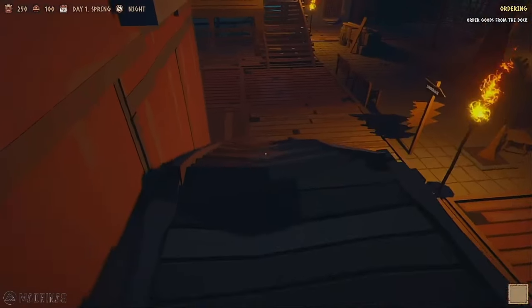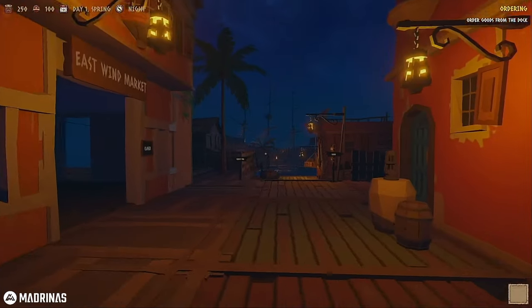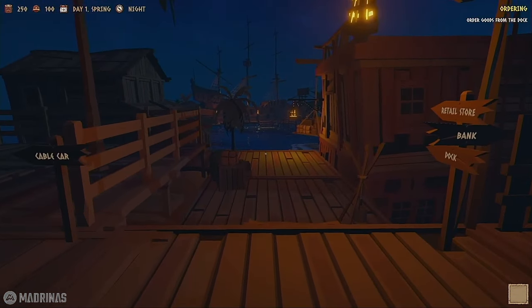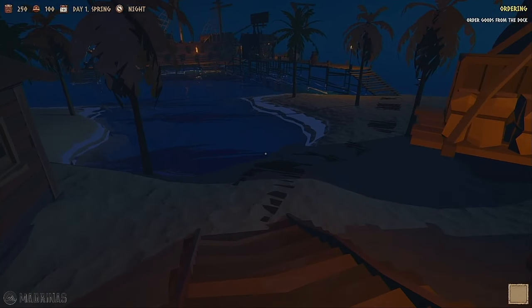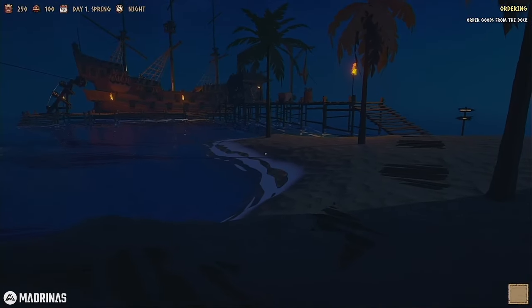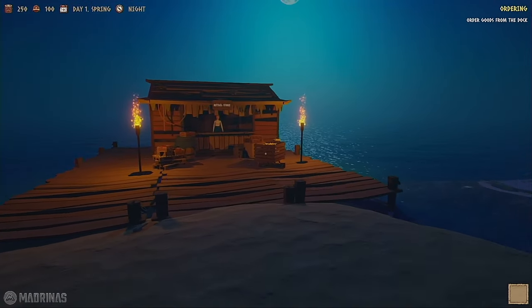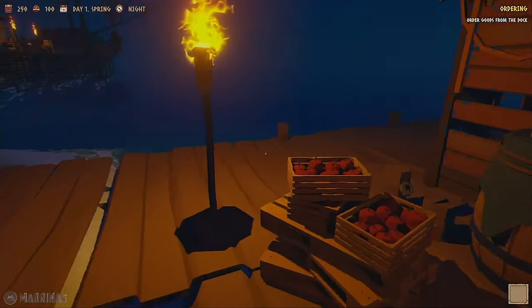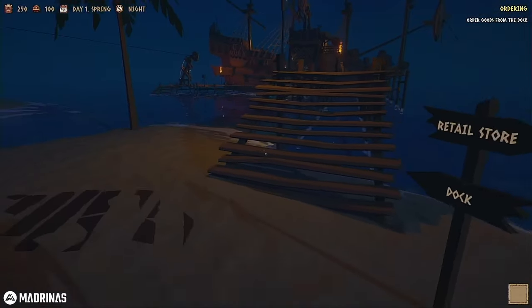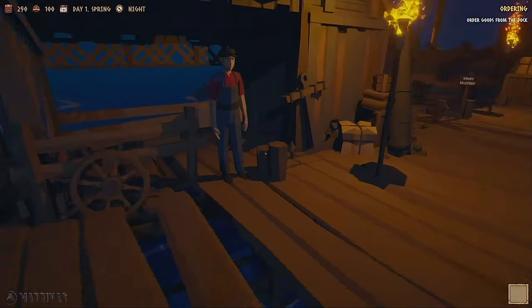We're gonna start with what the task says: order goods from the dock. I love this - when I spawned in and started to walk this way I got like serious Sea of Thieves vibes. I know it's not the same game, but yeah, we're walking out on the dock to what looks like a pirate ship. There's another market where you can buy items, but we're not going to utilize that because it's much more expensive than purchasing wholesale. The objective says 'order goods from the dock.'